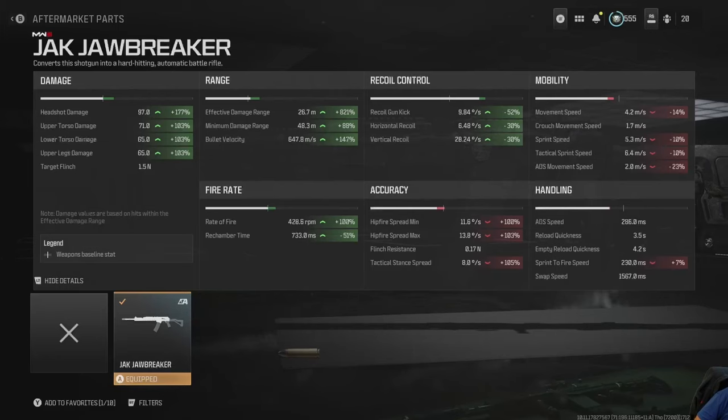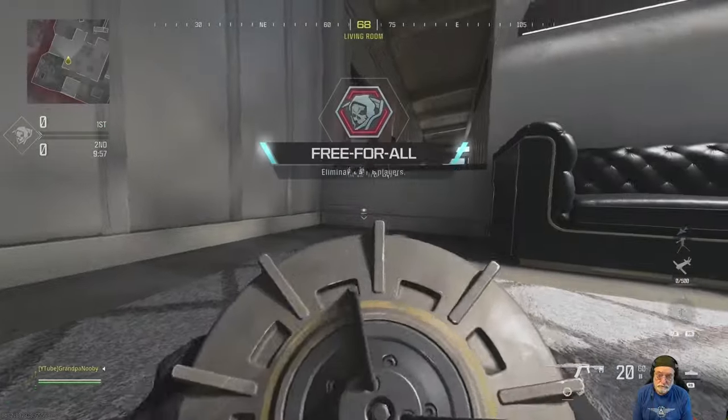The recoil is almost non-existent in terms of gun kick and horizontal recoil. Vertical recoil is SMG-ish. The hip fire statistics aren't great — horrible hip fire. The mobility is AR-ish, handling AR-ish, maybe a little better in aim-down-sight speed than some ARs. Reload quickness and sprint-to-fire speed are solid. It is a potential apex predator, so let's take a look at it on the field of honor.